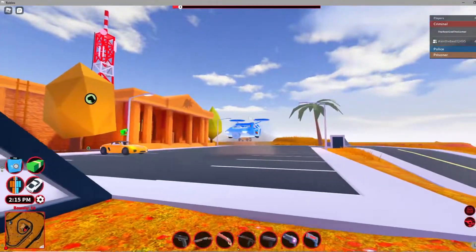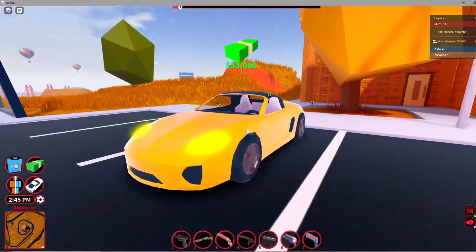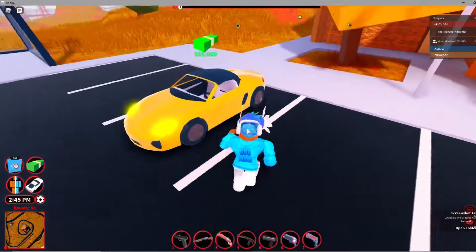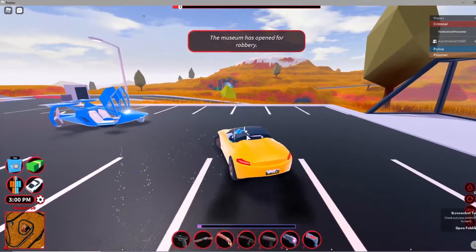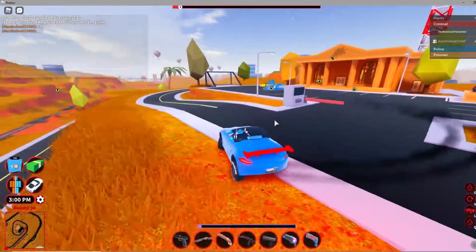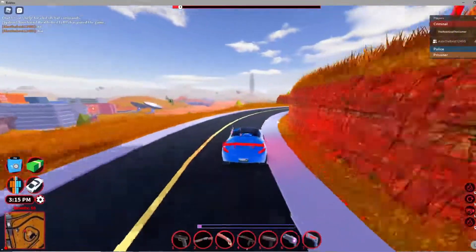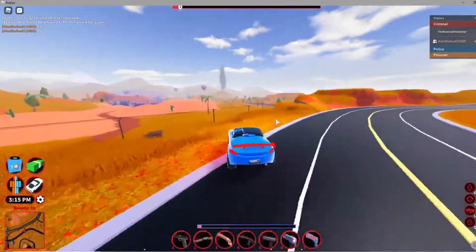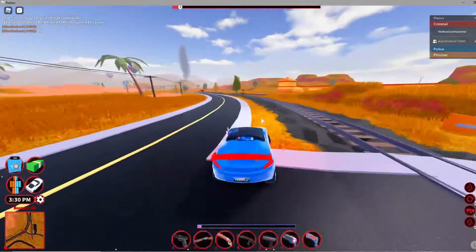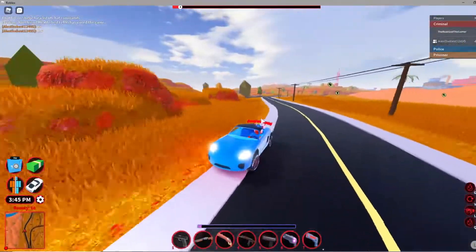We're here at the Corvette — it spawns at the museum and costs 50k cash. They actually called it the Boxer now; I don't know why they called it that but that's its name. I tested the car out and it's actually pretty decent. I like the model — when CMO showed it on Twitter I didn't really like it, but now that it's in the game it looks nice. When you press G the roof comes down, which is a nice perk. It's decently fast, not crazy fast, but decent for the price.